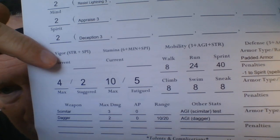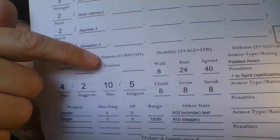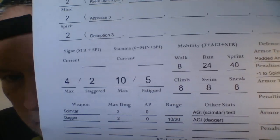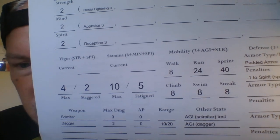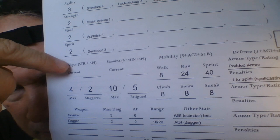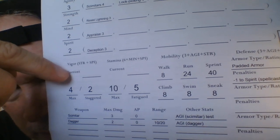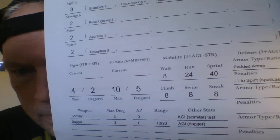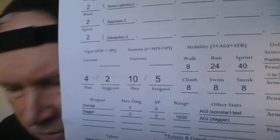Vigor is more of a physical thing — how much punishment you can take, your life essence. Stamina is more of a mental stamina, mental force, mental energy — or spiritual energy as well.